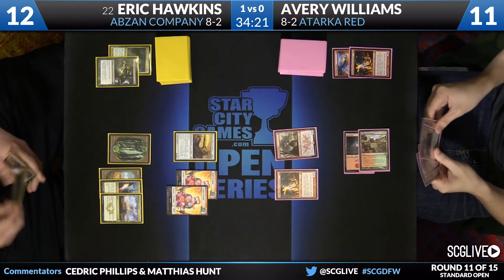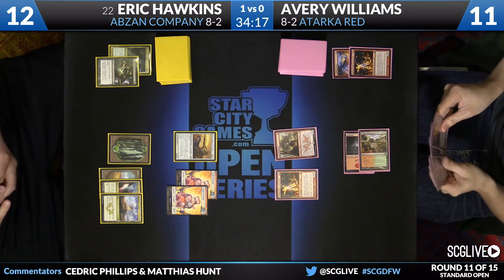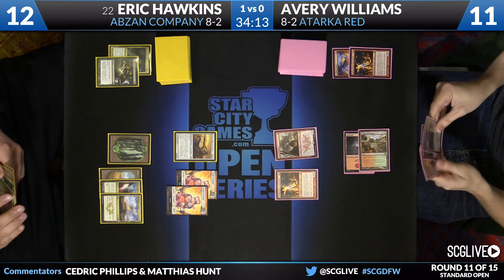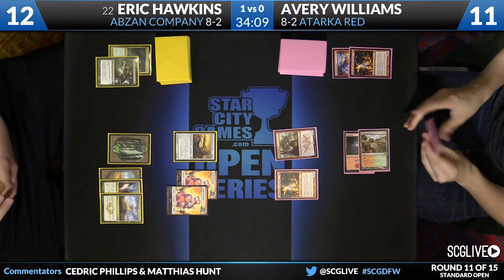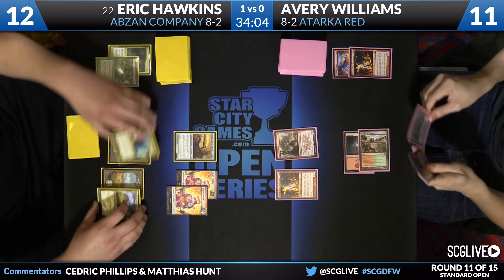I wonder if he's having flashbacks of last game — what happens when he starts doing that? He's got another Zergo, so let that one just bite the dust. I'm surprised there's no block here. He does have a Stoke the Flames in hand, so maybe he doesn't want to lose his creature. Ultimate Price is going to take care of Eidolon — it's going to be two damage dealt... three, actually. Hawkins had to use the Mana Confluence.